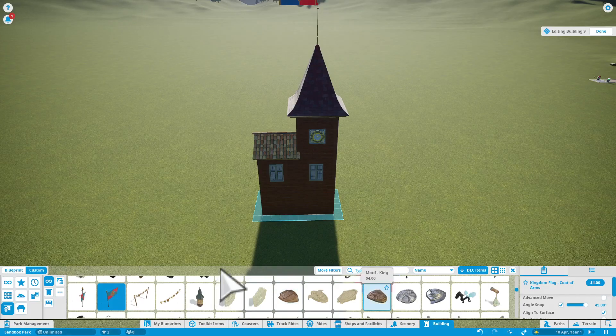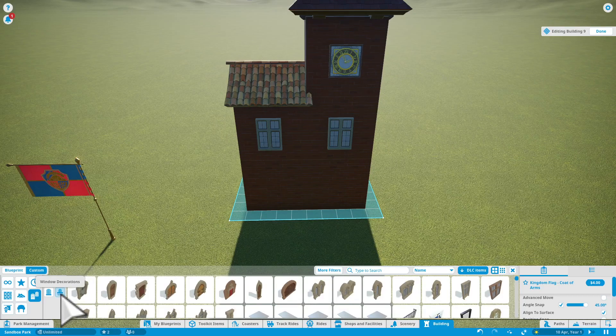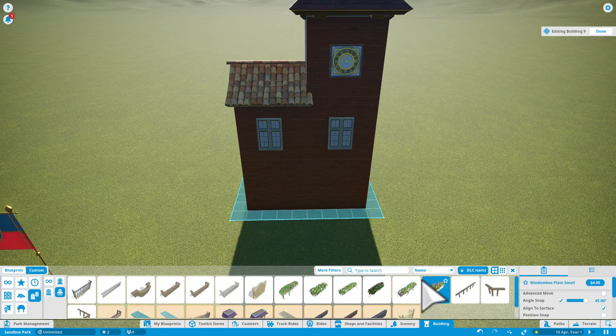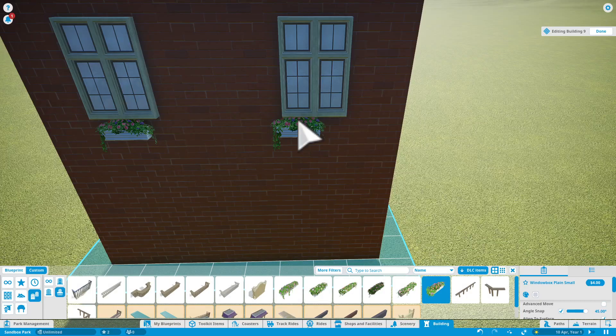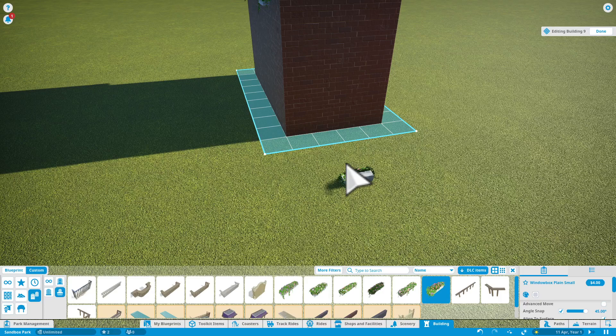If you want to, you can put down some window decorations. What I would like is to make it look decorative. If you are thinking about decorating the windows, then I recommend decorating with flowers, because that really makes it a nice touch. As you can see, we put some flowers down and it looks really, really nice. I'm happy with it.